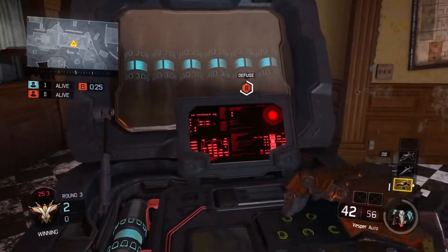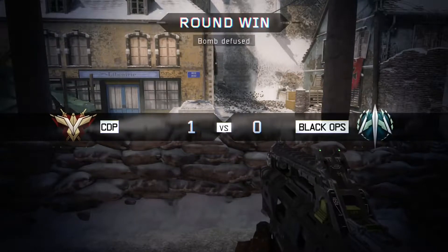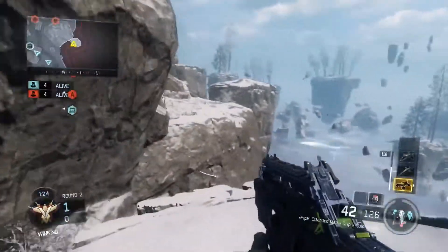The Vesper — you put on an extended mag, and it's unbeatable. I get some crazy kills with this game. You can just watch and see exactly what I mean, but it's insane. It has an extremely fast rate of fire, and it has pretty good damage. It shoots so fast that it kills instantly.